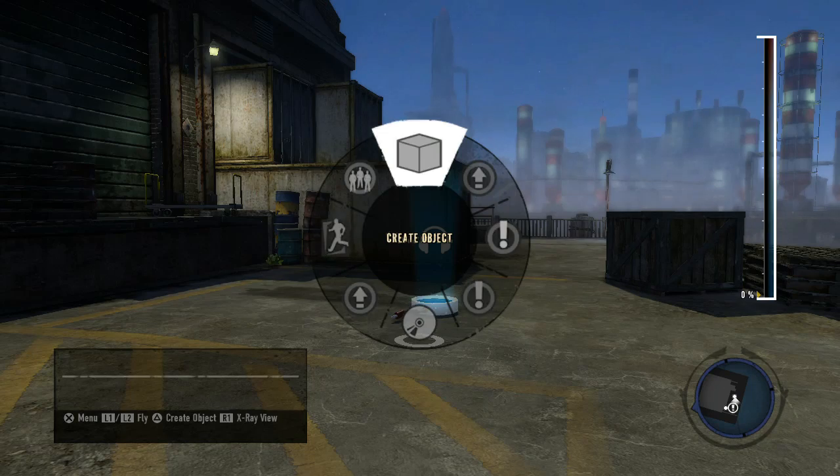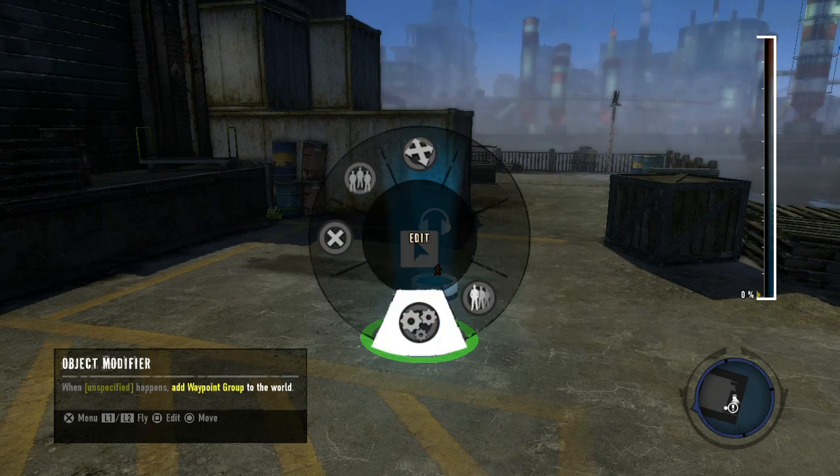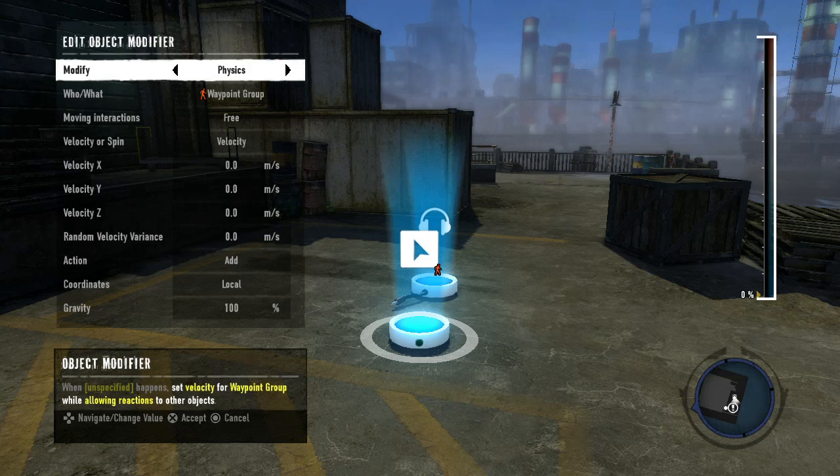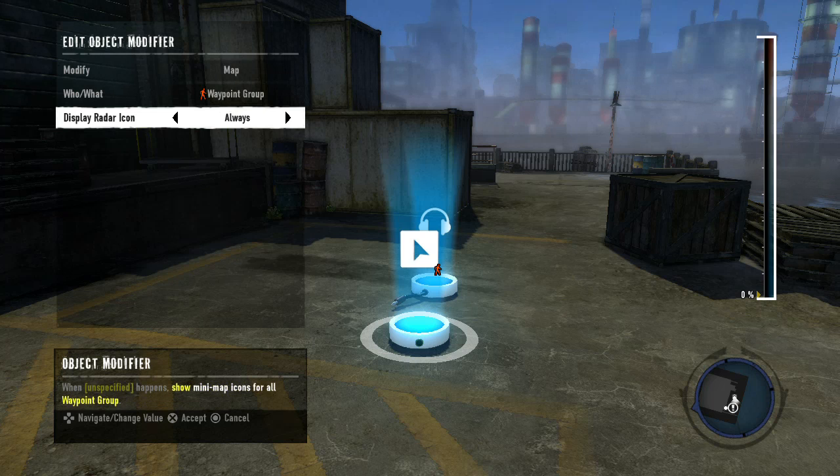Enter the Create menu and place an object modifier. Enter the object modifier's Edit menu and scroll to its map section. Shift the Who What field to the name of the group — in this case, Waypoint Group — and shift the Display Radar Icon field to Waypoint.